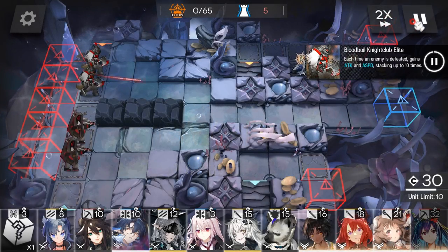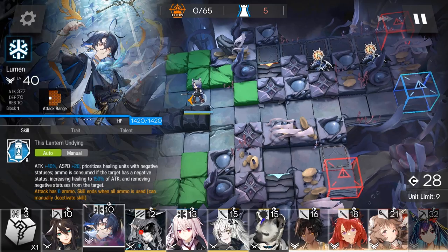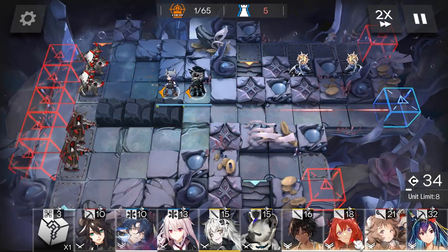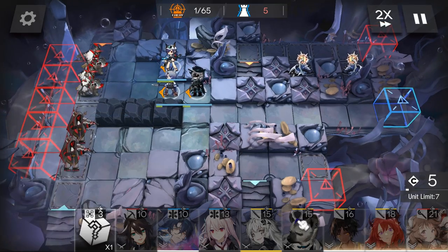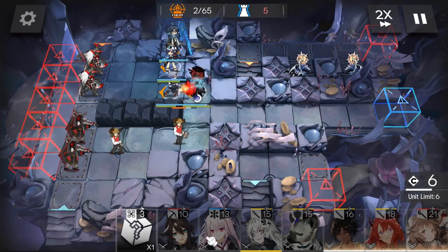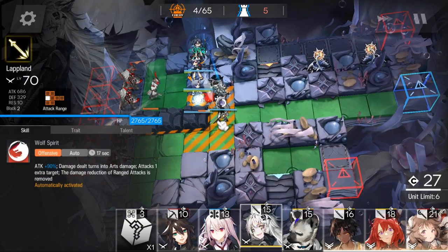There are two small flowers on the right, so let's deploy the vanguard on the left. Chen facing left, and Lumen facing down. The boss will freeze the operators who are attacking him, so Lumen E2-S3 is helpful to remove the frozen status.